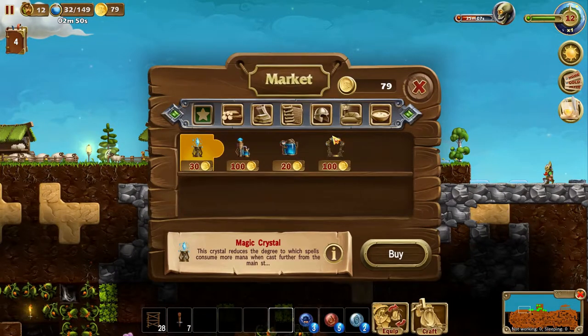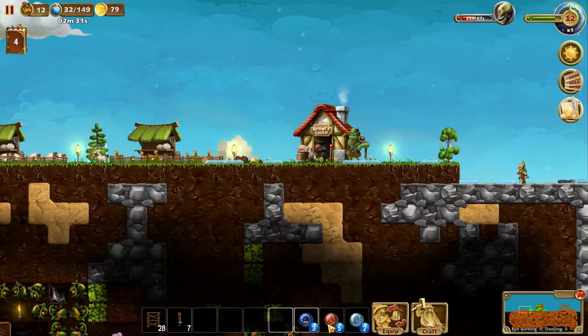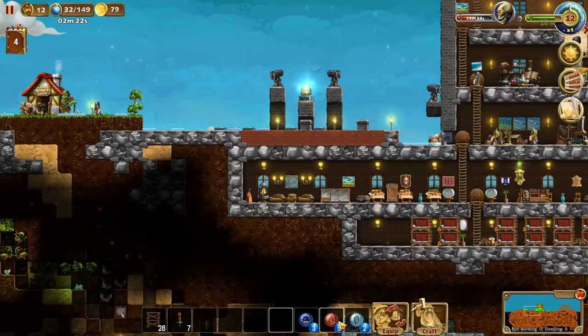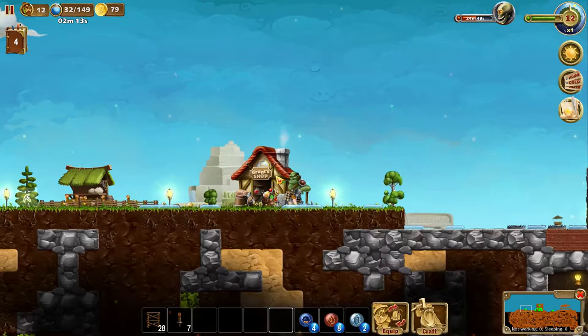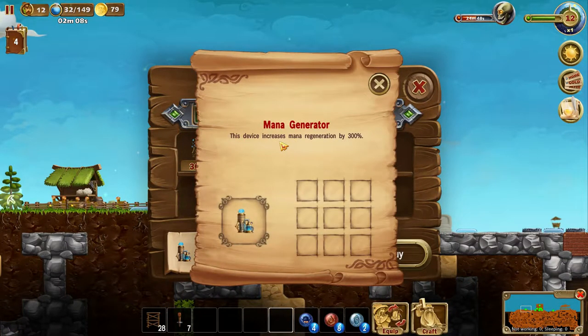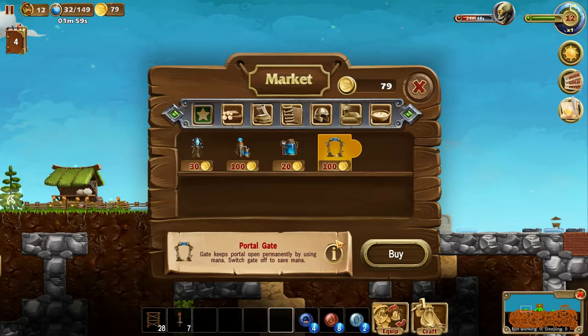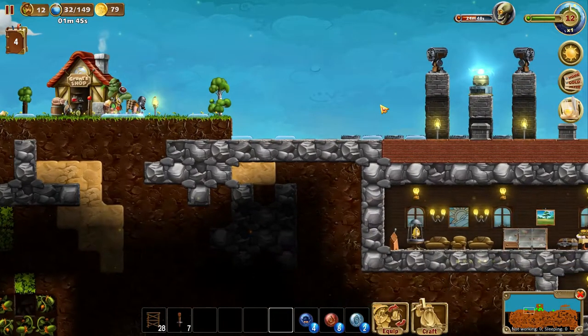Not bad. Just want to take another look at Grunt's shop here. Magic crystal — this crystal reduces the degree to which spells consume more mana when cast further from the main stockpile. So the further away you get from the stockpile, the more expensive it becomes. Okay, that's interesting, I did not know that. This device increases mana generation by 300% — that's definitely 100 gold worth it. Gate keeps portal open permanently by using mana; switch gate off to save mana. That's actually pretty cool, but I would rather have this one.